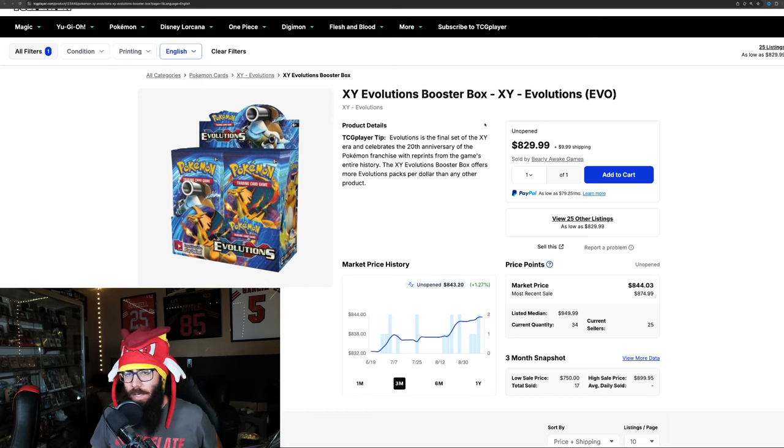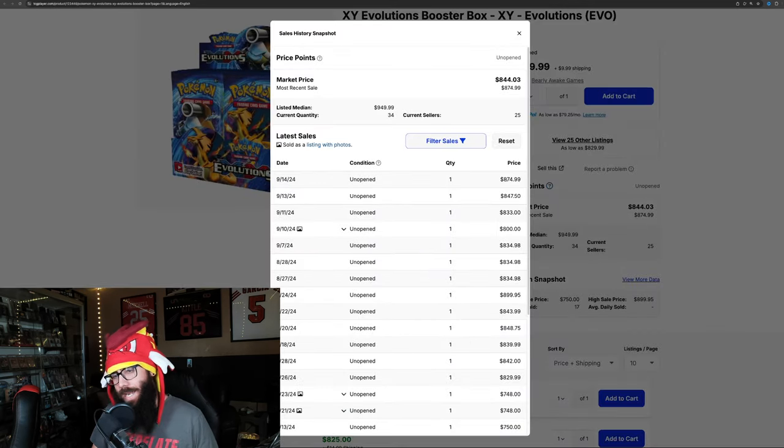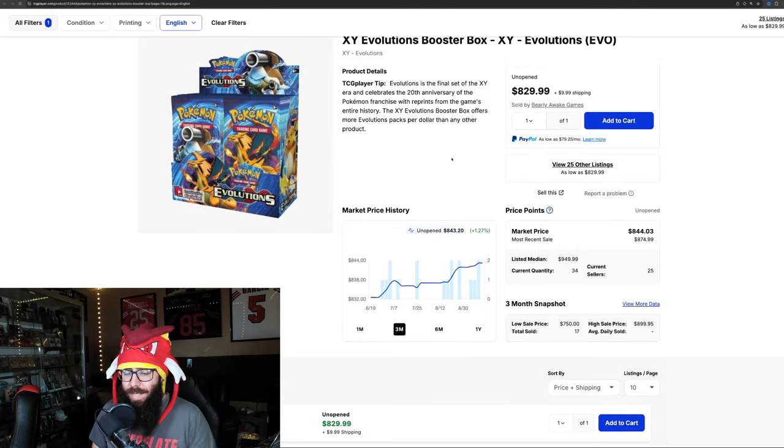We're going to take a look at some singles while we're here, because I do like Evolutions. Right here, over $800 a box — you can see $874 last sold on TCG Player. This set, if you are not familiar, if you weren't around in 2016 when Evolutions came out — this set was so printed into the ground. So many people said, and it made sense at the time, that these were never going to be worth anything. And look where they're at now.